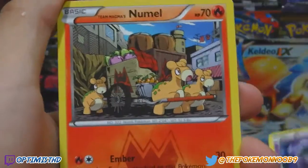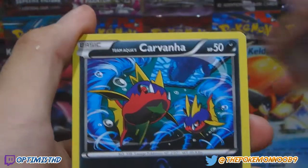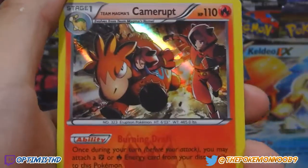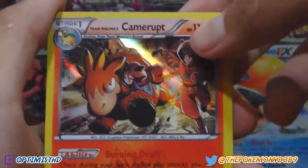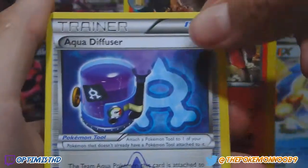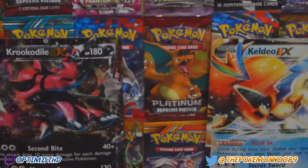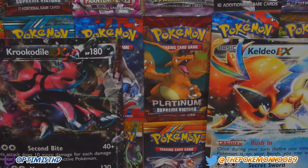We got a Grimer, Numo, Carvanha, Magma Pointer — nice! We got a Camerupt holo, Aqua Diffuser, and a Secret Base. So it's two to the front — that's the card trick. Nice, we got a holo out of the Team Magma pack. Team Magma is in the lead!